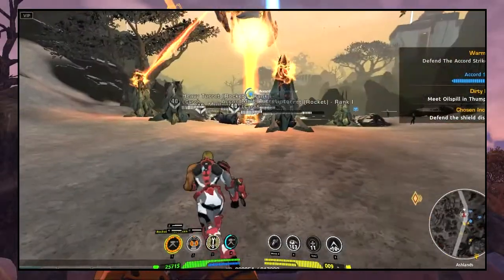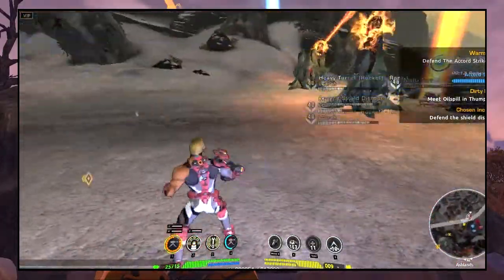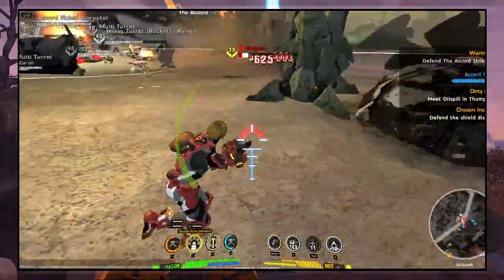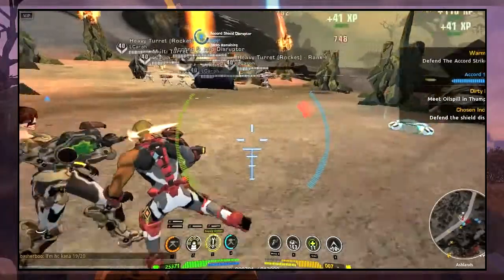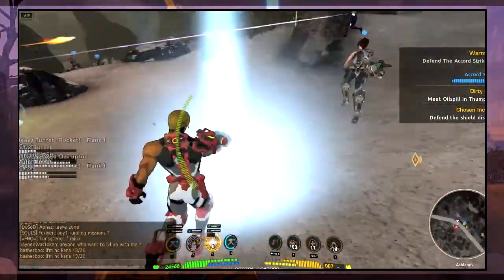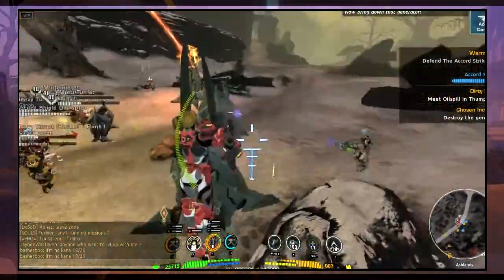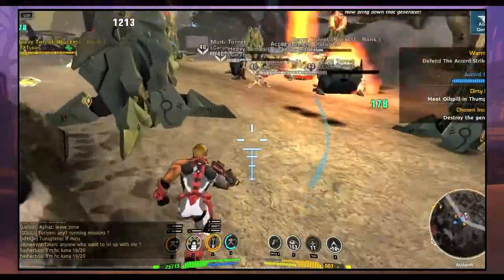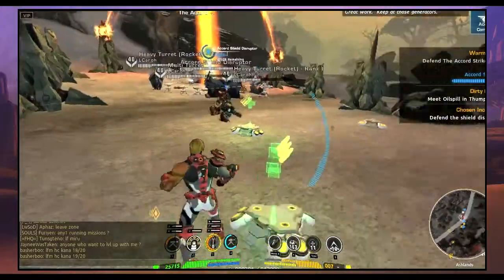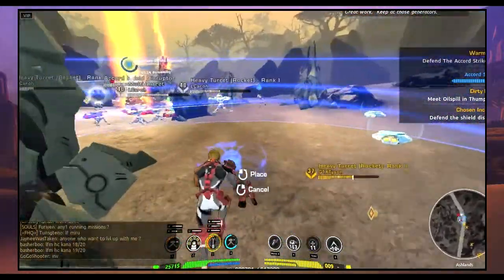My top skills for the engineer right now are the rocket turret, the pulse generator — absolutely the pulse generator — and another skill I use quite a lot is a supply station. Try to get one where you can add quite a few deployables, and if you can get one with great potency, go for it. The better the potency, the more you'll benefit from it.